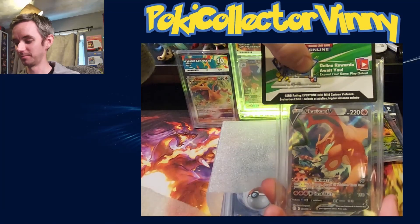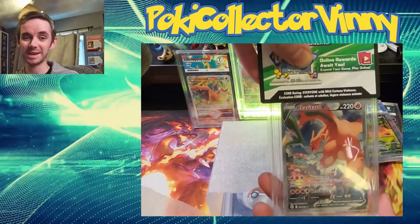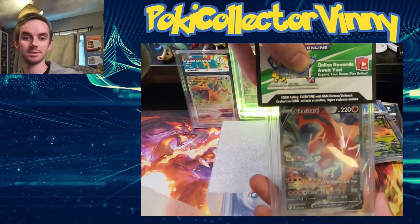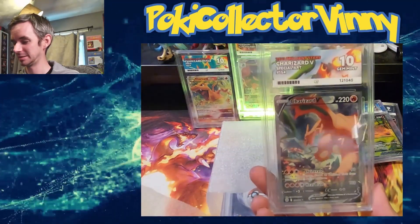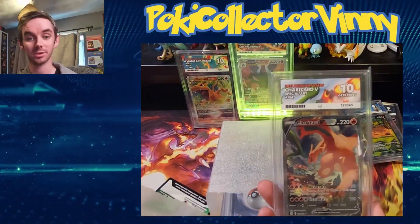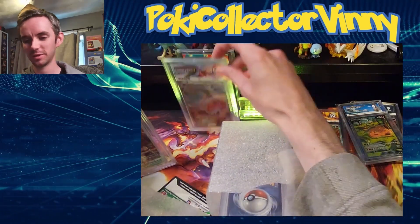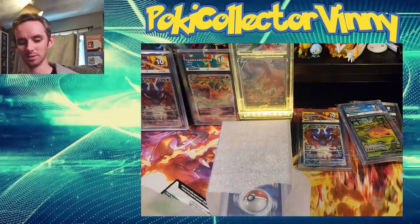Okay, here's the big one — we've got the alt art. I'm really hoping to get this in a 10, because I think I've sent several alt arts off to ACE and I've never got a 10 on an alt art, which sucks. So let's see if this can finally break that cycle — and it did! It got a gem mint 10, so I am thrilled with that, because I'd have to go out and buy another one to try and get the 10. That'll save me a few quid! I think we can officially swap the code card cover with the Charizard.